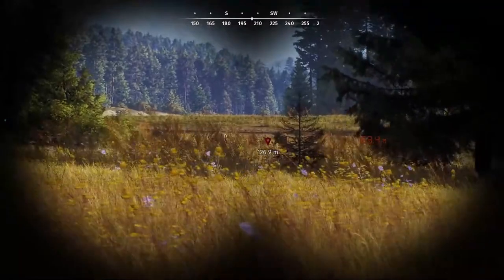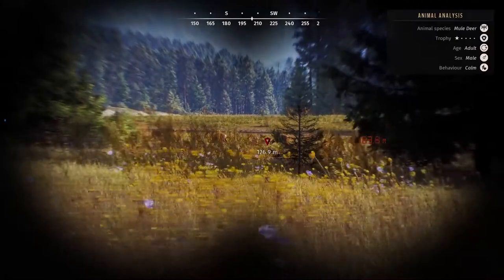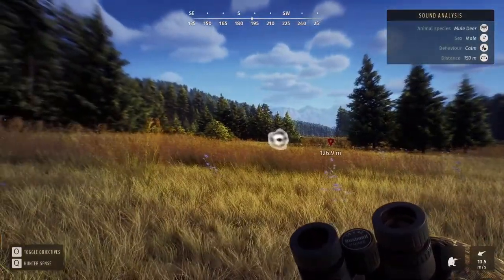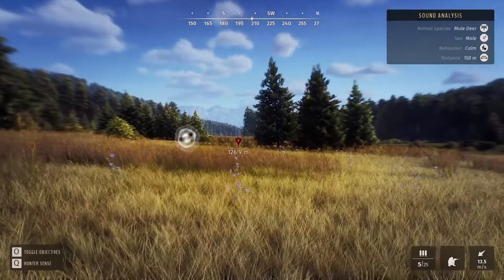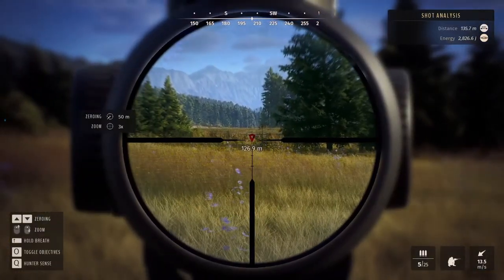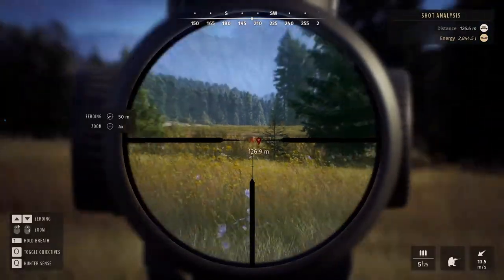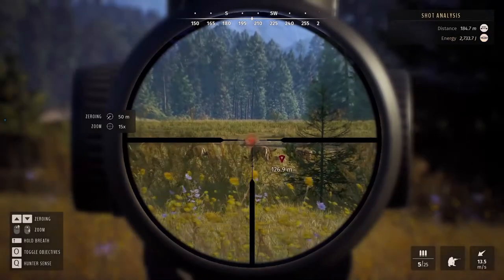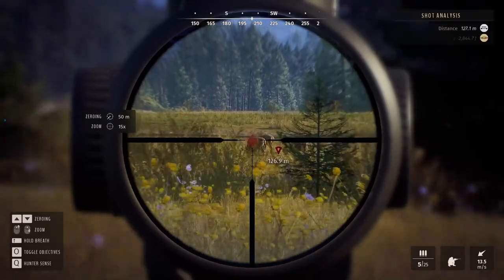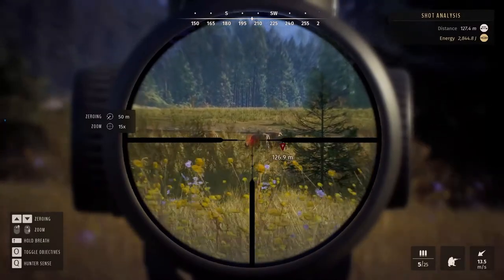He identifies a one-star trophy male mule deer that has just lain down. He confirms it's the tier 5 rifle with the 15x scope. Pressing Q while scoped tells him the distance and bullet energy on impact. The deer is 127 meters away, so he zeros for 100 and will aim slightly higher.